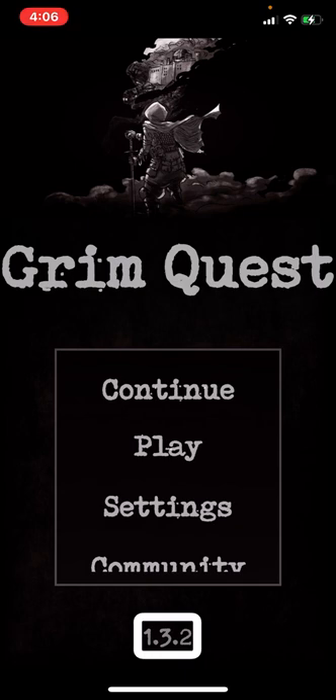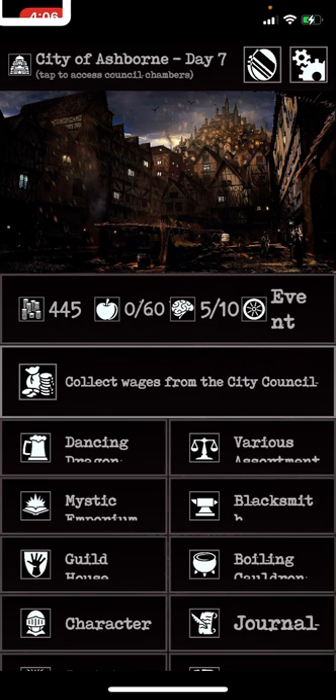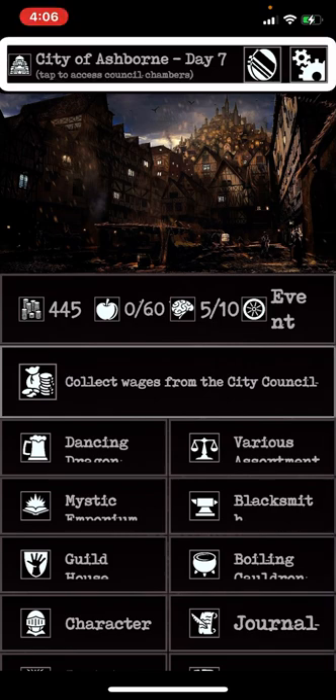I will show you the main components. Continuing into the game: City of Ashbourne, Day 7. Tap to access council chambers. Here, if you access the council chambers, you can upgrade different things — different parts and stores. However, you can only do that after you've beaten the orc chief, which I haven't done yet.